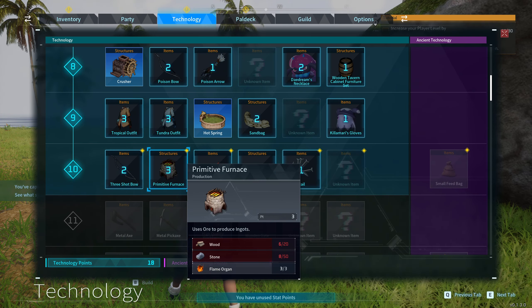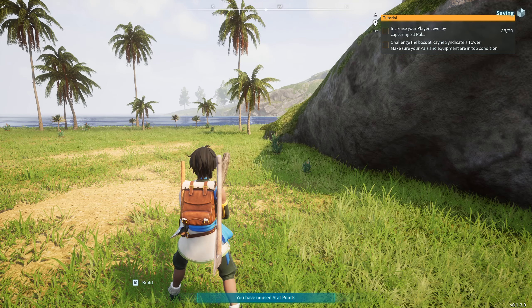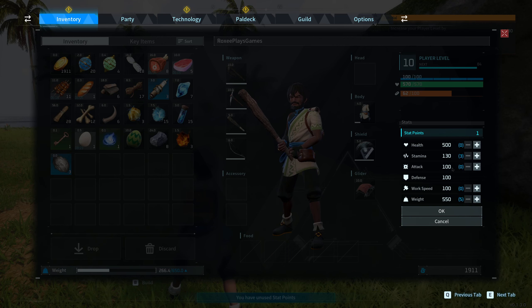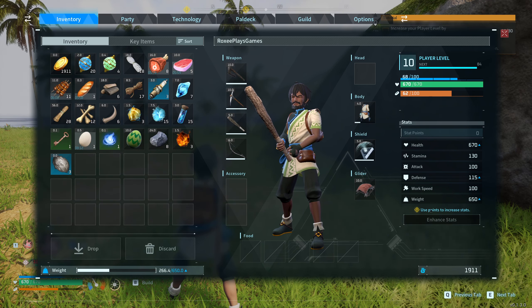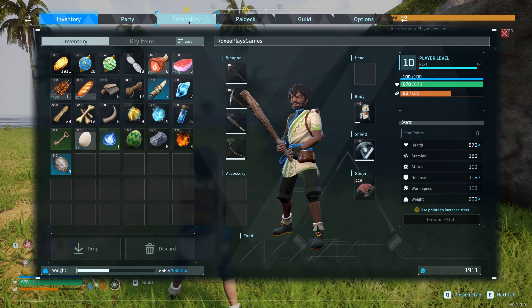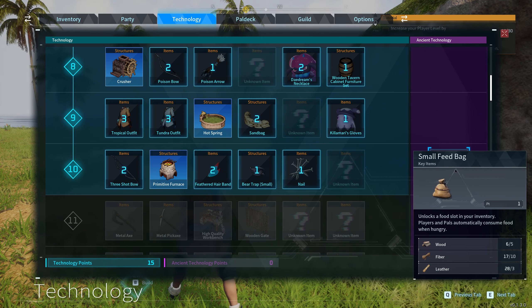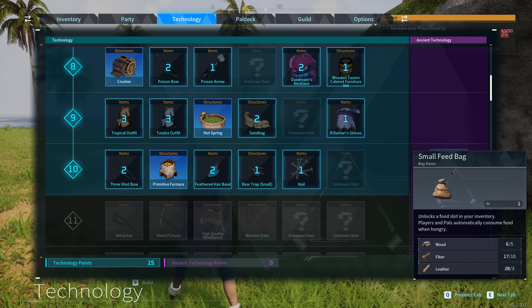Technology — I can unlock this now, fantastic. Checking inventory: I've got a point to spend on enhanced stats. I'm going to start putting points into health because that's going to be important now I'm hitting higher level stuff. There's a small feed bag here — it unlocks a food slot in your inventory. Players and pals automatically consume food when hungry. Brilliant — put food in there and it'll automatically feed me!